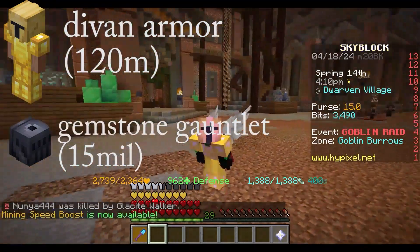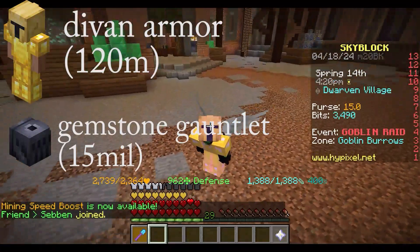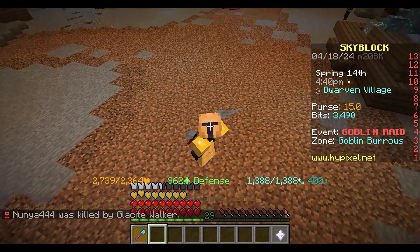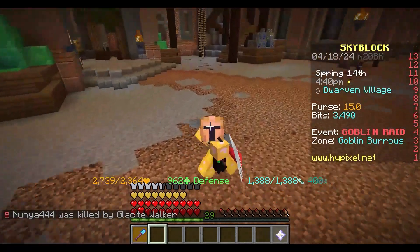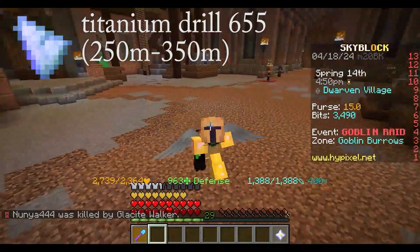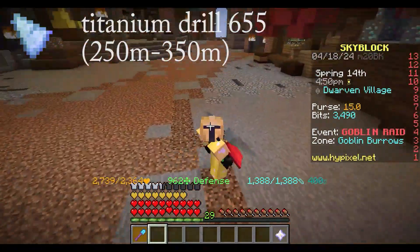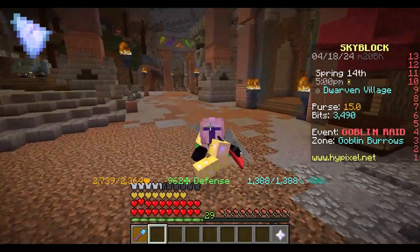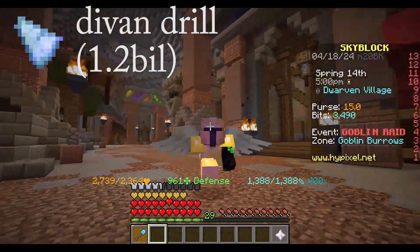After this, mine more mithril powder and gemstone powder to get 8 million in each. Also reach Heart of the Mountain 7. After that, get a titanium drill by mining for the ingredients or just buying them. Then continue doing crystal nucleus runs to get a Divan's alloy, and with that, a Divan's drill. Once you have completed that, you will nearly be done with mining as you will have the best equipment and gear.